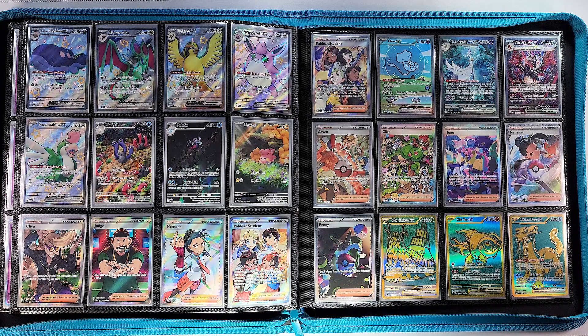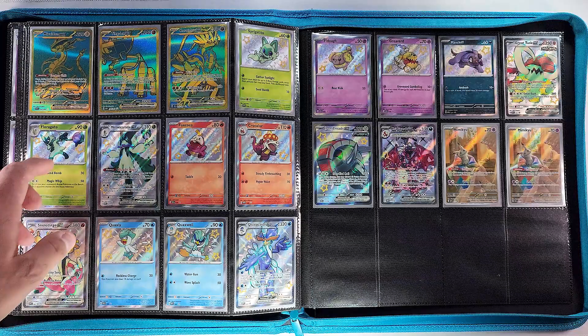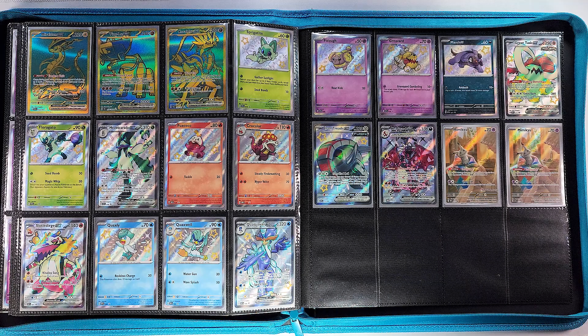Then we go into our gold Pokémon, which were honestly harder to pull than most of the SRs I think — with Wo-Chien, Chi-Yu, Chien-Pao, and then a few more. On the last page we have Miraidon EX, Tinkaton, and Koraidon EX — so all of the Scarlet and Violet legendaries got a gold, which is kind of cool.